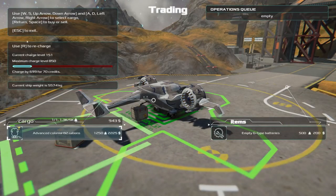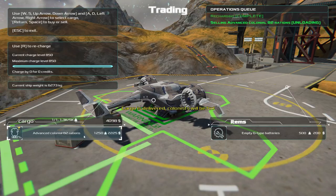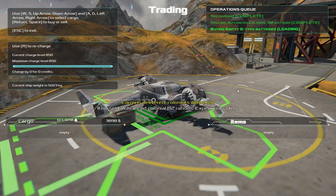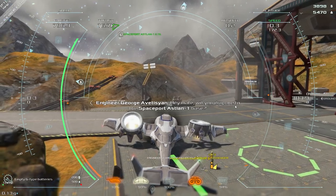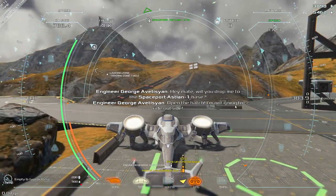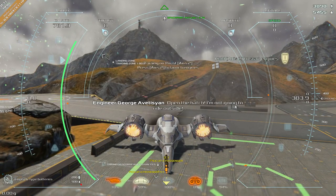I've shut down and can now drop off my Advanced Colonial B2 rations and pick up new cargo and recharge. It's important not to forget to recharge because this beginner vessel doesn't carry much charge and doesn't have much range. With imperfect flying I could probably get 5 kilometers, but the starting island is only about 5 kilometers in any direction. We picked up empty batteries to transport to the spaceport to get refilled, and in an excess of ambition I decided to pick up a passenger too - though I knocked him with my tail.